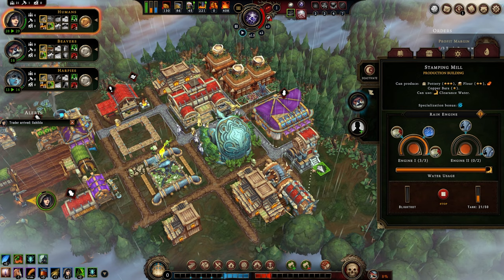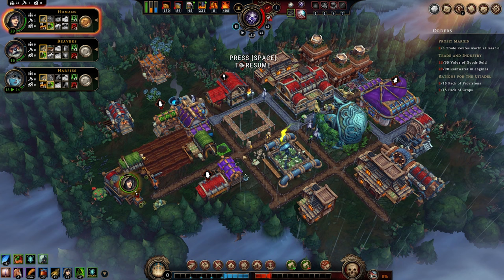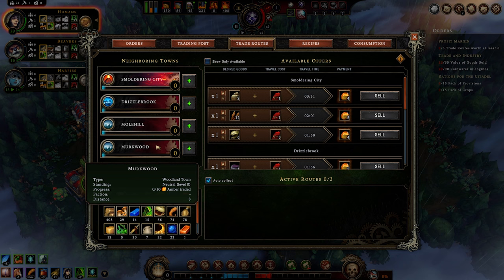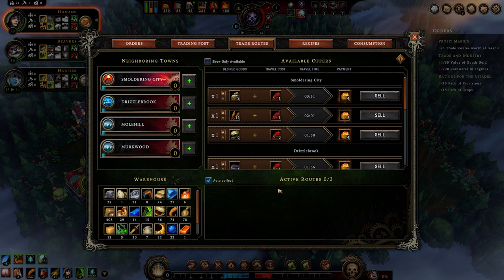Here's the stormy season. We have our production up and running, and we've also unlocked trade routes. Trade routes are great, but you can see they do require you to have some stuff. We have the smoldering city and our other settlements from our previous runs, and the distance determines how long it takes for our active routes to come in.